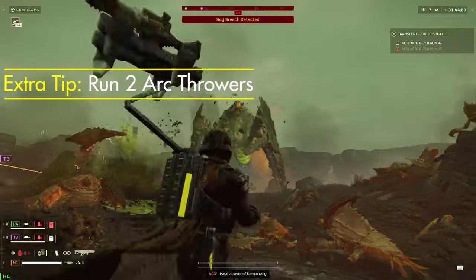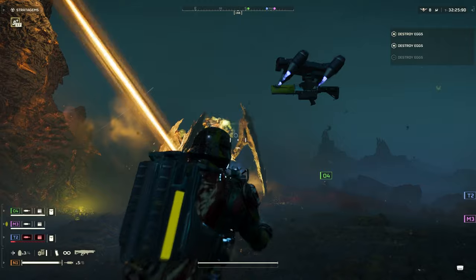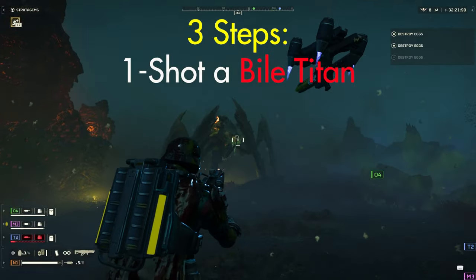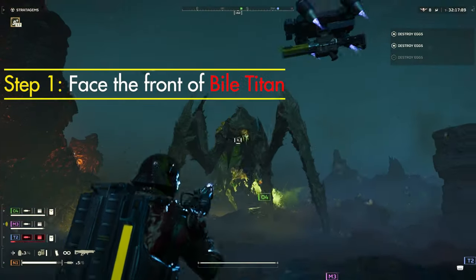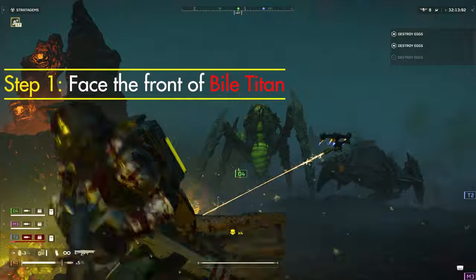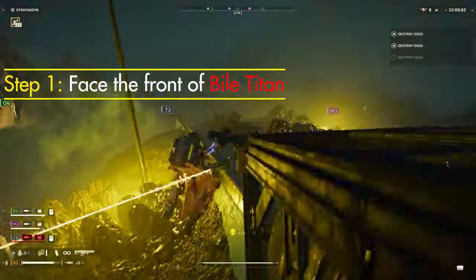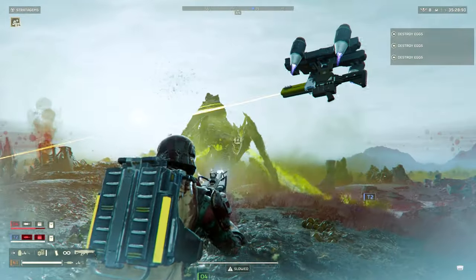Now let's move into how to one-shot a Bile Titan in Helldivers 2. We're going to break it into three steps. The first is that the Bile Titan has to be facing in your direction. This isn't necessarily essential, however if you want to be consistently one-shotting Bile Titans, this is going to help. As a side note, I'll also be giving you a stratagem list and telling you what primaries and secondaries I had the most success running with the arc thrower.